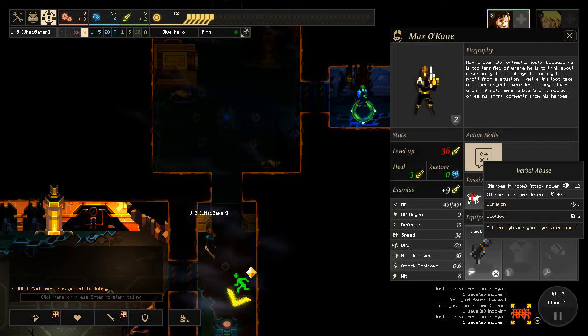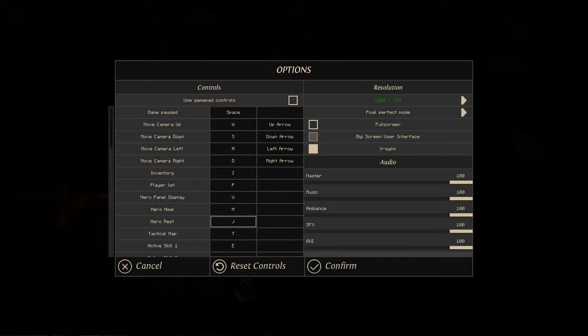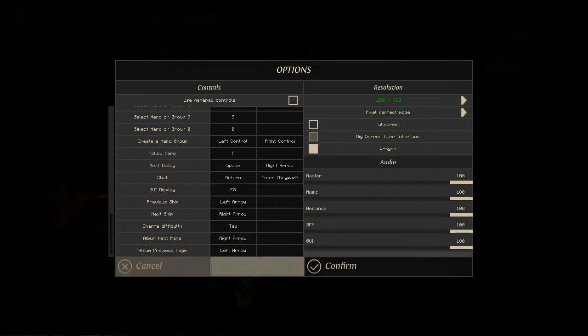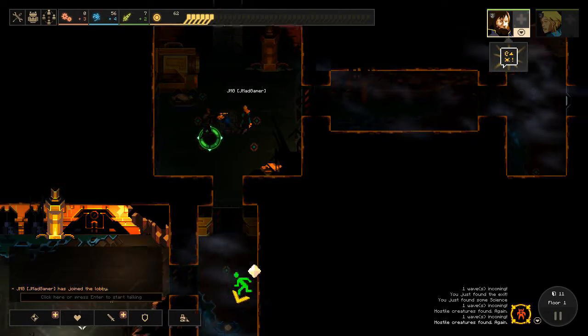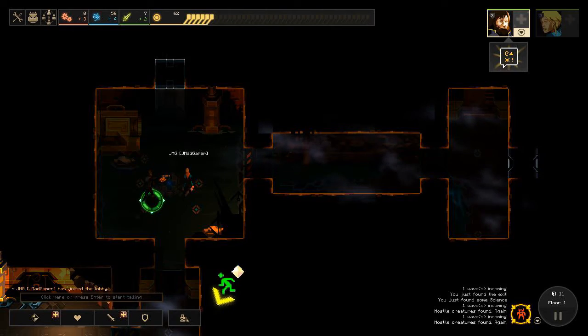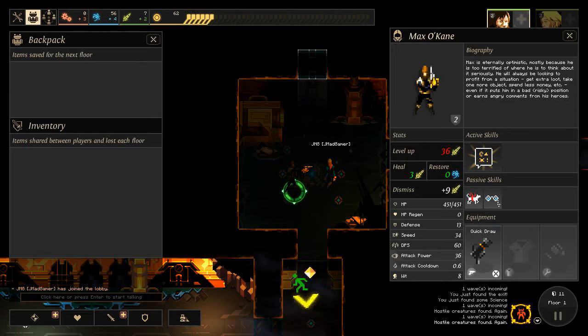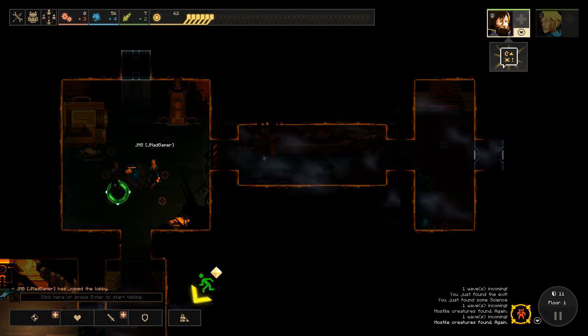I can give us a boost of attack, power, and defense for nine seconds. That's pretty cool. Hero heal is H, hero rest is J. What's that mean? I don't know what hero rest is - should we find out? It restores your abilities. If you open up your hero panel you can see restore, that's what it does. Interesting - I've never used that before. It takes science though.